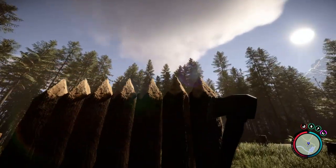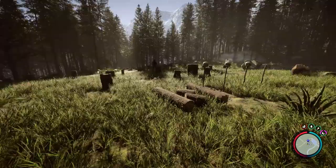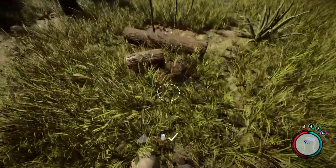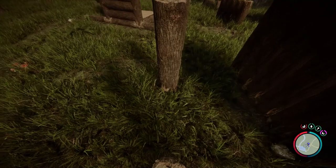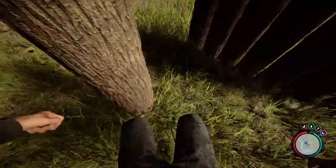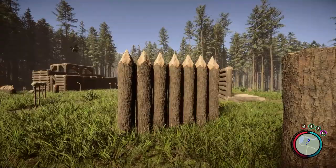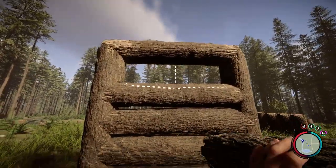If you have a slightly higher wall or even spikes on top, you can take out different-sized logs and place a couple right next to each other to create a jump sequence — basically a jump puzzle to get inside your base. This method is 100% cannibal-proof. That said, not everybody wants to do a jump puzzle before entering or exiting their base, so don't worry — there are even simpler ways.